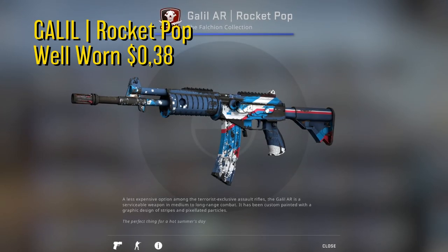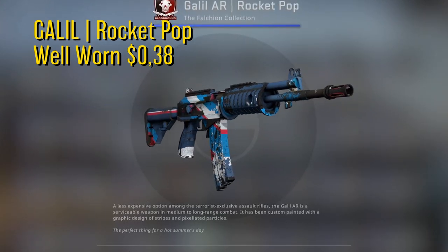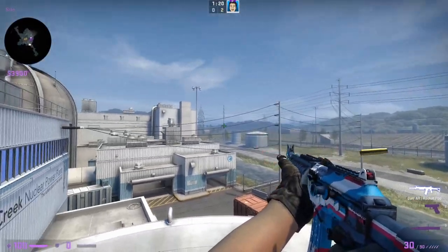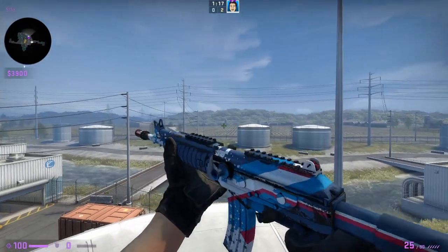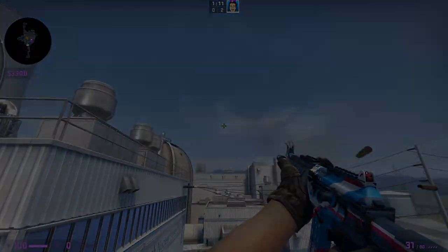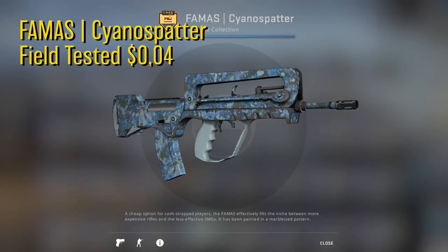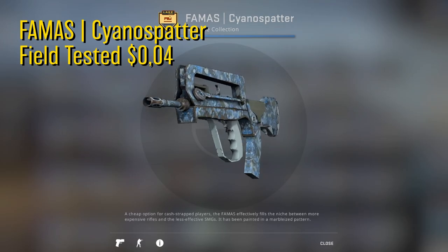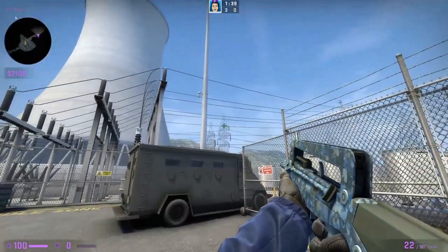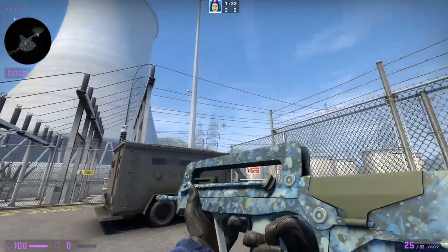Then we have the Galil Rocket Pop. This one is in well-worn condition for $0.38. This is a pretty sick looking Galil which suits the blue themed inventory perfectly. It is one of the best — if not the best — looking Galil skins in its price range. Since there really isn't any other cheap blue FAMAS skin, we have to go for a FAMAS from an old collection. Here we have the Sienna Spatter in field tested condition for only 4 cents. There isn't so many blue FAMAS skins to choose from within this price range, so this was kind of our only choice.